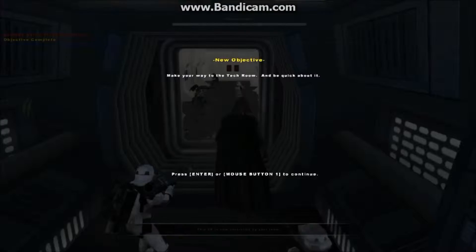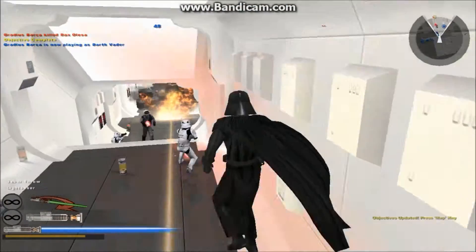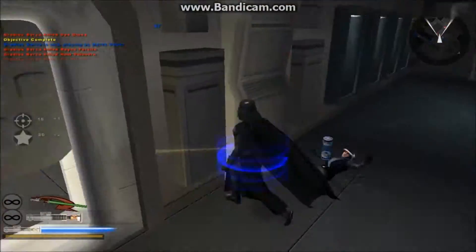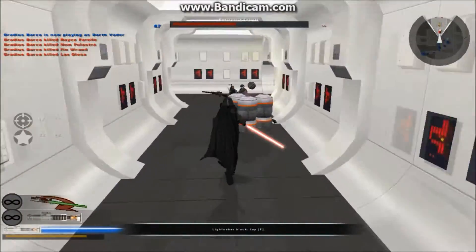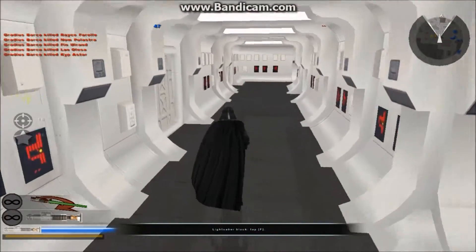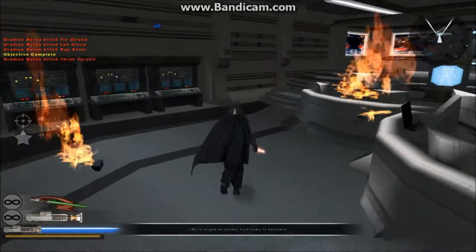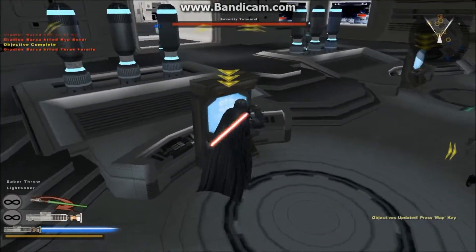Head to the tech room. Vader, let's take him out. They're going to play us. Your strength is nothing compared to the... We'll need to take out the security mainframes on the bridge before we can gain access to the rest of the ship.